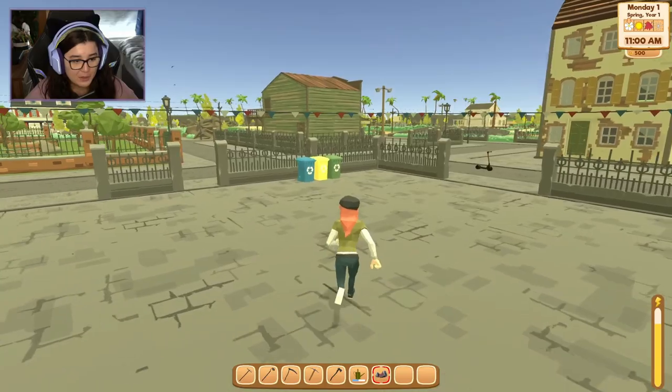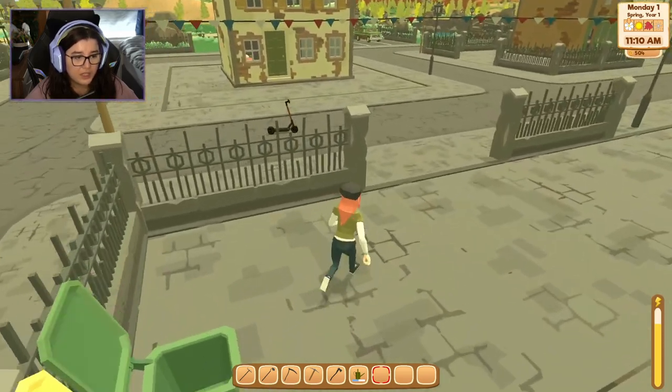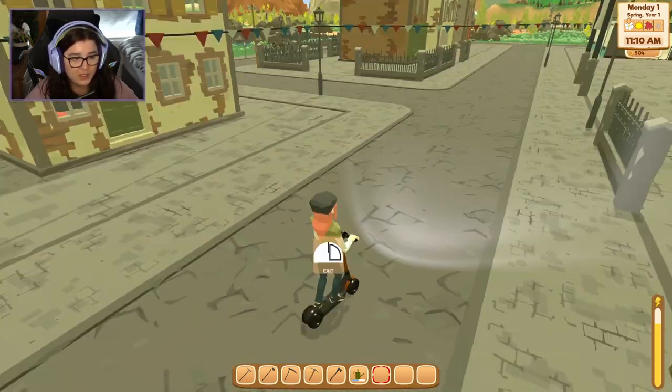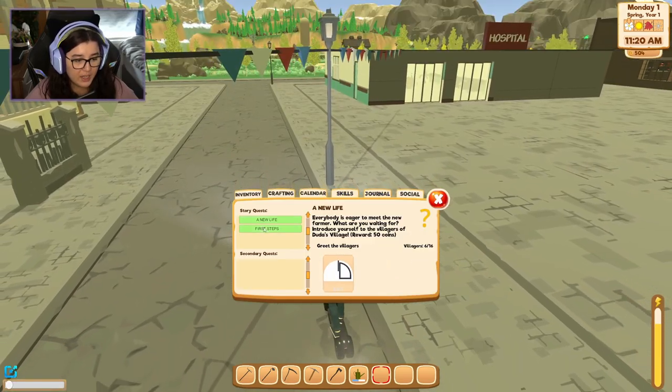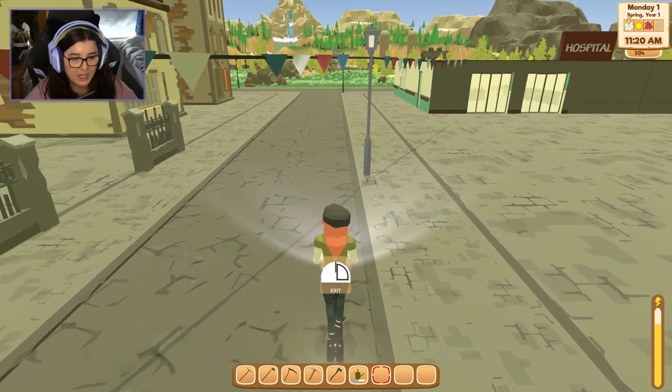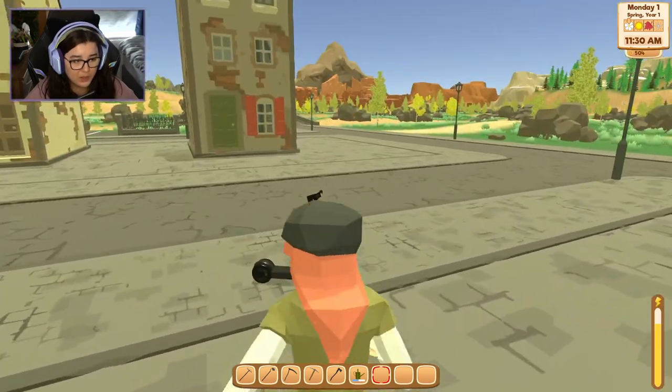Wait, so do I recycle here? You can! You get money for recycling — so I probably should pick up all the litter. I like that you have to take care of your environment. Let's check our journal and see how many villagers we've met. Six out of sixteen. We can't go into the hospital though.